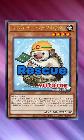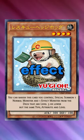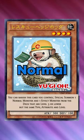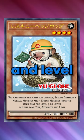Rescue Hedgehog is a new addition to the Rescue theme, and players are already testing it out in all sorts of decks. Hedgehog's effect lets you special summon a level 3 or lower normal monster and an effect monster from your deck that both share the same type, attribute, and level.